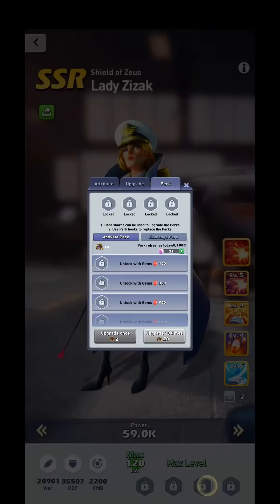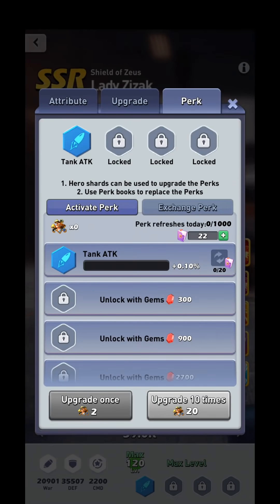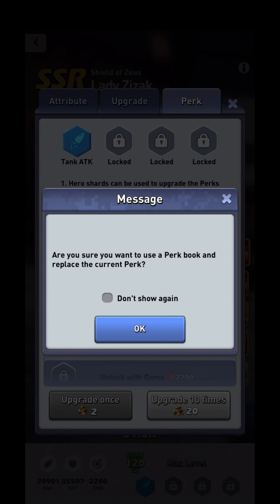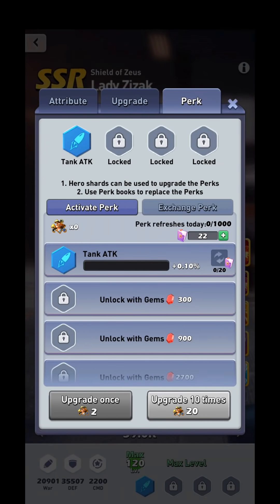When you unlock one of a hero's perks, you may not necessarily get the perk you want. For example, Lady Zizac has no use for tank attack. You are actually able to re-roll your perks — there's a recycle button with a purple book on the side. If you click that, it asks whether you want to use a perk book. You can use a perk book to reshuffle and get a different one from the 14 possible perks.